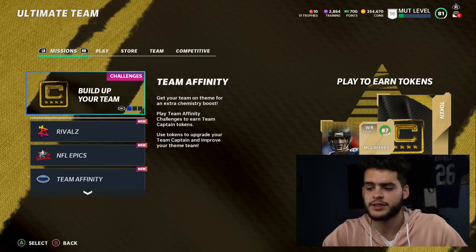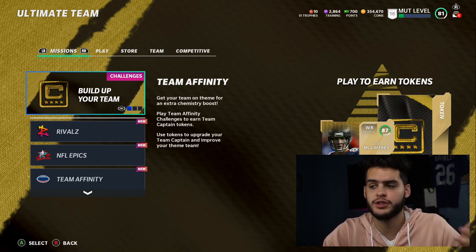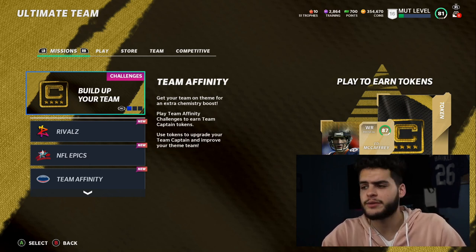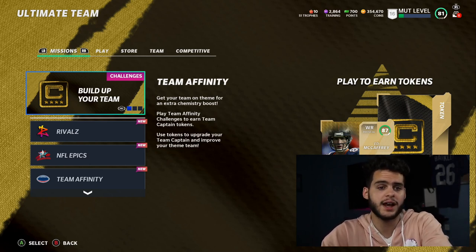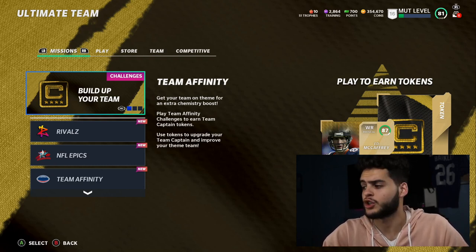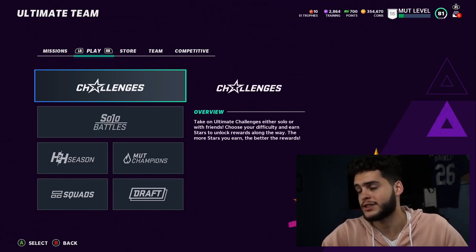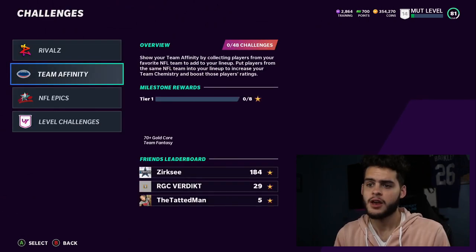You get multiple power passes which guarantee you free players like Aaron Donald, Odell, Garrett - whatever you want. You get free guys, level packs like level 50 legend packs, platinum quick-sell premium fantasy packs, coin quick-sells, and some free packs. It is the best thing you could ever do in Madden - get your maximum level grind done. It's super quick, not hard, and honestly one of the better level grinds we've had in a few years.